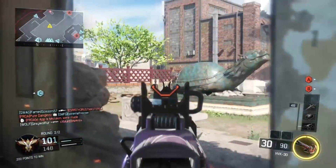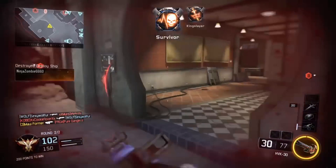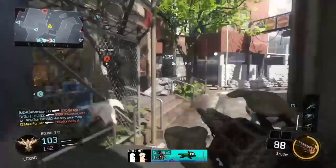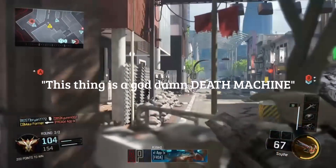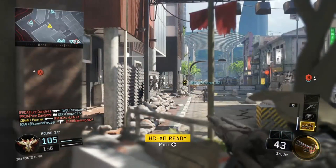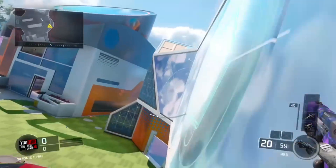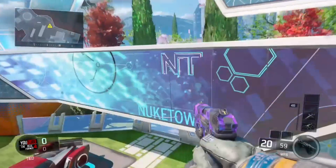The first Easter egg I found in Black Ops 3 deals with the new Rogue Specialist — which you can get from completing weekly bounties — and the score streak introduced in Black Ops 1 and brought to Black Ops 2: the Death Machine. It wasn't introduced in Black Ops 3 — or was it? As you can hear right here, the Rogue Specialist saying, 'This thing is a goddamn Death Machine.' The Scythe Specialist and the Death Machine are oddly similar.